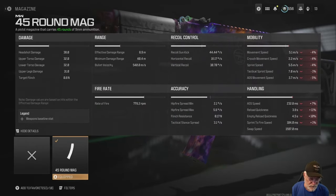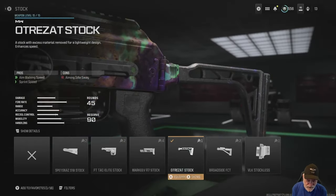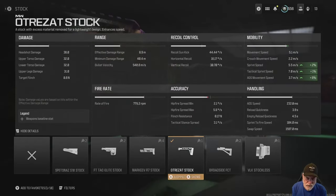Not much significant red in the mobility. ADS speed is hurt a little bit again. Reload quickness and empty reload quickness — not fast to begin with. The grip is again aiming to counteract some of the recoil; I want this to be as accurate as possible. Then finally, the stock — going to try to get some of those speeds back, although 1% and 2%, they might as well not even brag about that. ADS movement speed though, 3.7 — that's going to be key.